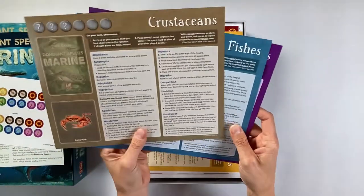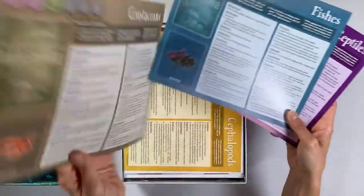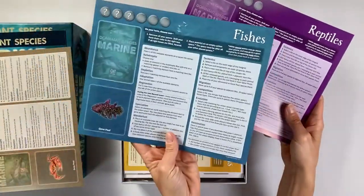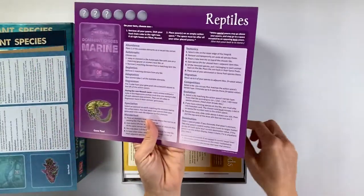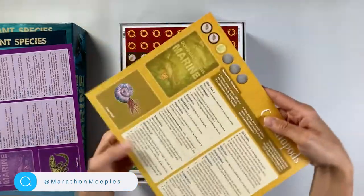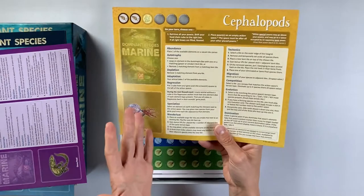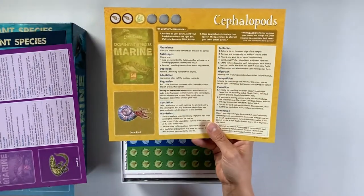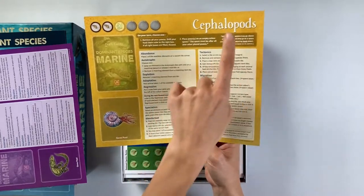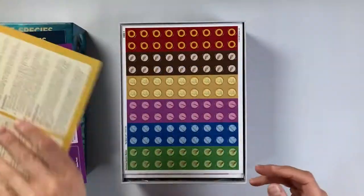Here we have the four different groups that a player can take. We have the crustaceans, we have the fish, we have the reptiles, and my apologies — we can't leave out the cephalopods. GMT did a great job here. Every player has a player card, and it gives you information about what you can do on your turn, as well as specific information to your group or faction.